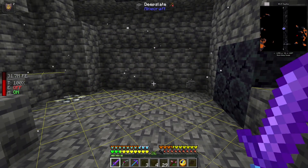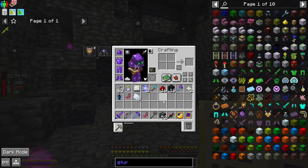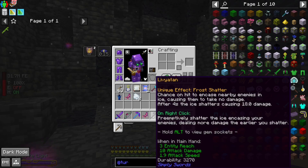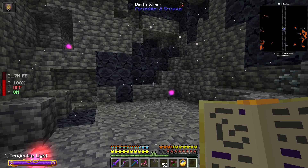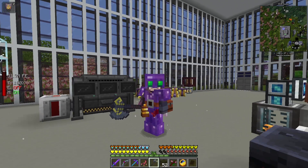Hit it one more time. Found a unique weapon — Livyatin. Frost Shatter: chance to hit and encase nearby enemies in ice, causing them to take no damage, but then the ice shatters. Or we could right click as soon as it happens. We've got a couple sockets — it's pretty interesting. Let's go home. It looks cool, doesn't it? Yeah, that's sweet.